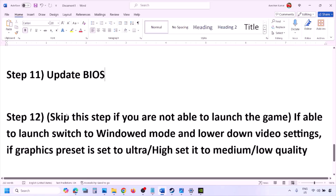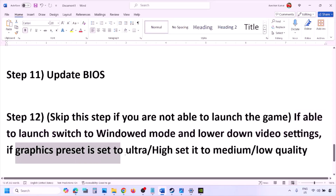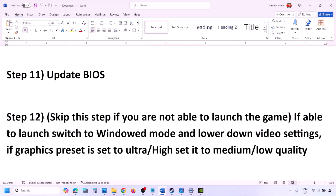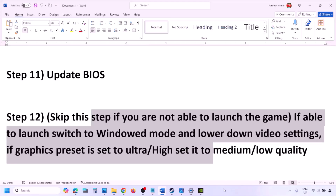You can skip this step if you are not able to launch the game at all. If you are able to launch the game, switch to windowed mode and lower the video settings — set the graphics preset from Ultra or High to Medium or Low. Try turning V-Sync off or on, and make other changes to the graphics settings to lower them, then launch the game and check.